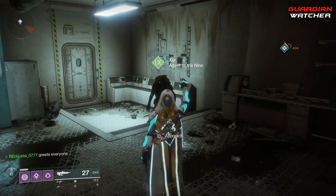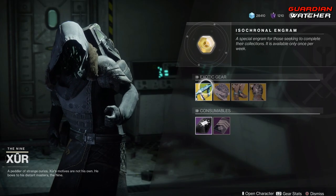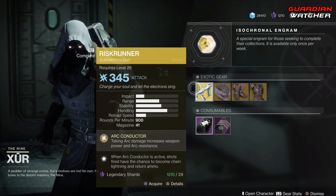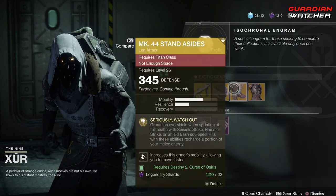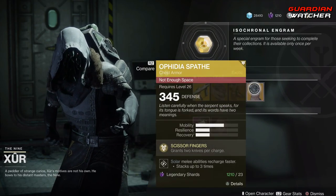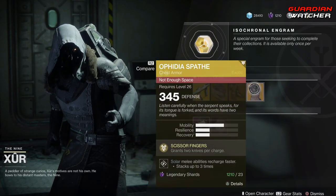Xur! What's up dude? So like always, we're going to start with the left hand side. We have the Risk Runner for the Weapon of the Week. Then we have the Eye of Another World for the Warlock, the Mark 44 Stand Asides for Titans, and the Ophidia Spate for the Hunters.